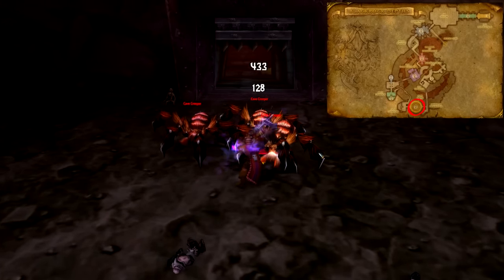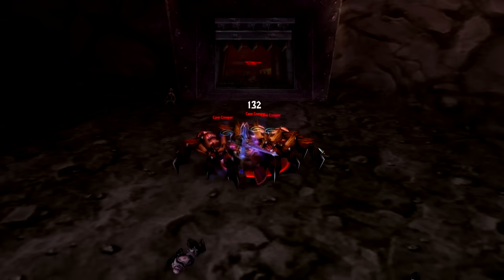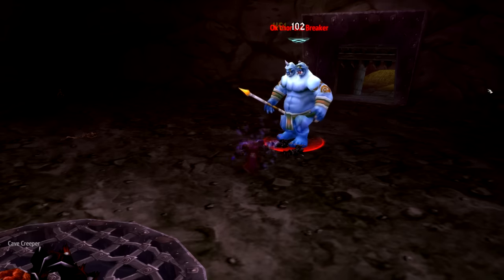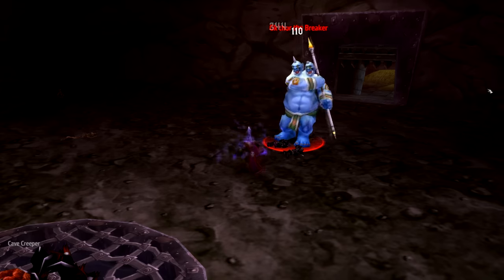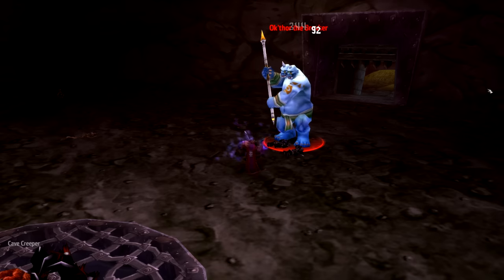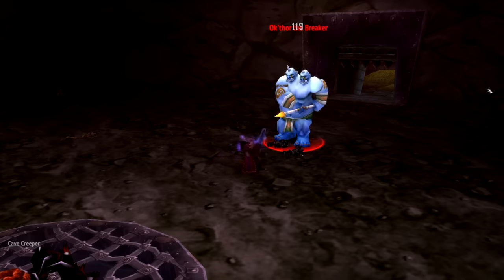Up next we have the Ring of Law, an arena where the Dark Irons will watch you duke it out. You'll want to complete this event, as it will make a few of the hostile dwarves in the dungeon neutral when you head further in. When you step in, you'll trigger an event where you're pitted against a few waves of spiders, scorpions, thunder lizards, and whatever else the dwarves throw at you. After two or three waves, a boss will be summoned. In the interest of saving time, I won't discuss every boss as they're all quite easy and straightforward. Check out the description if you want more information on the Ring of Law.